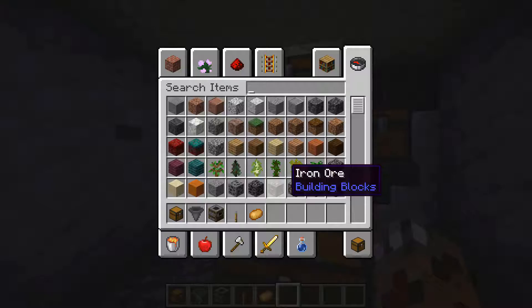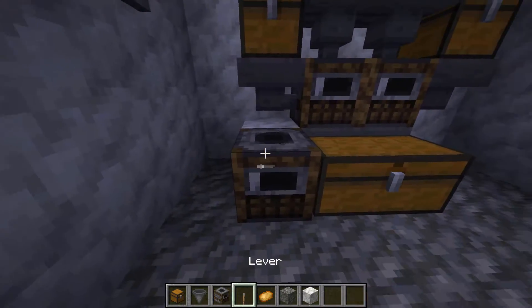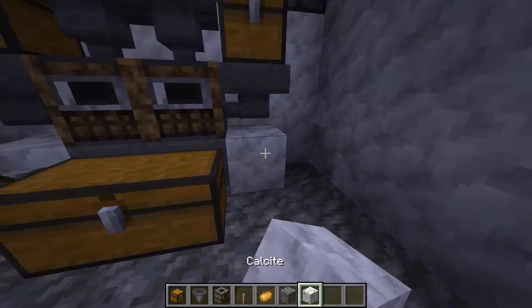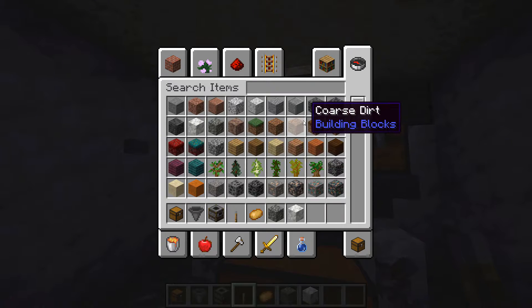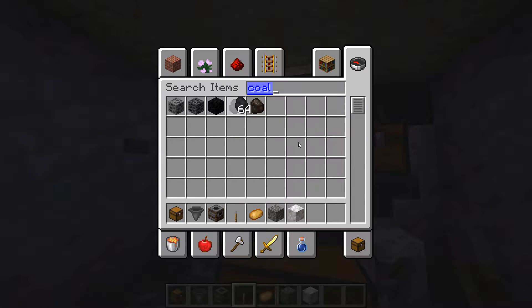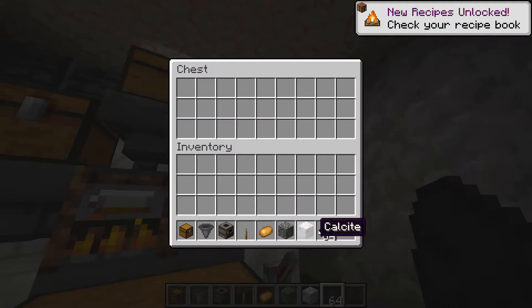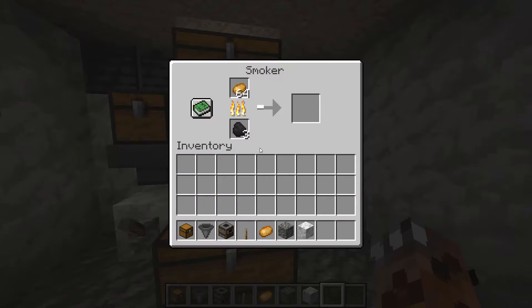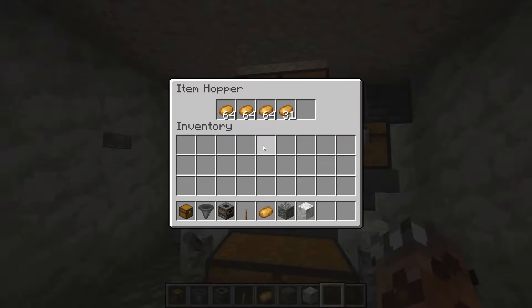The final touch is you're going to need a lever — not a smoker, a lever. Then you're going to need some coal. I'm just going to grab a stack of coal and put it in there. Then you just wait for it to filter in.